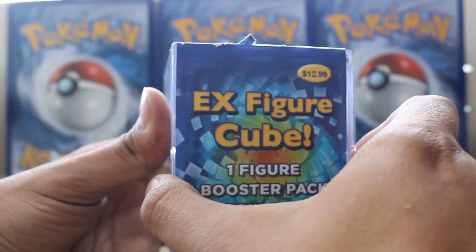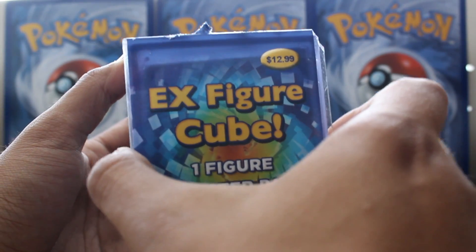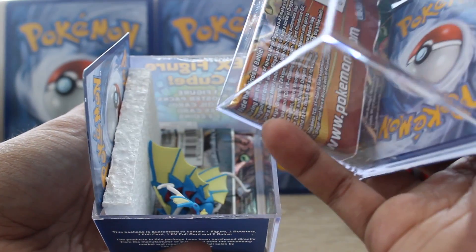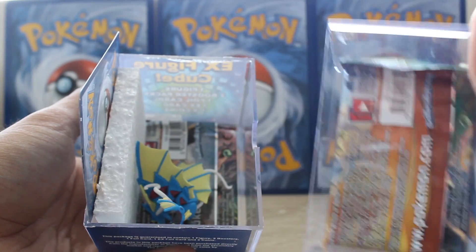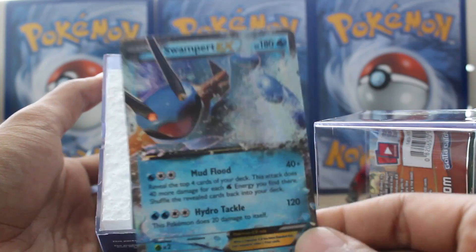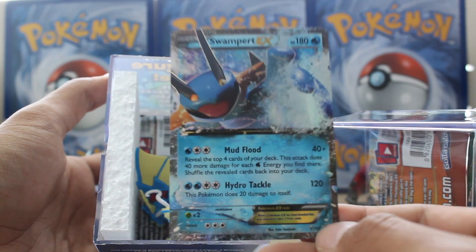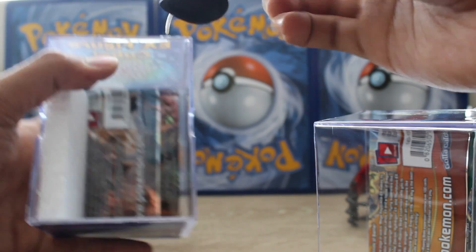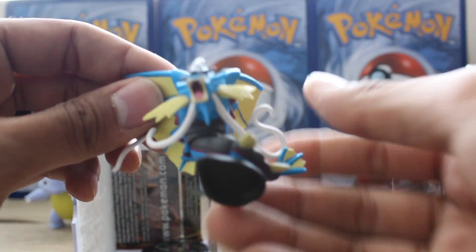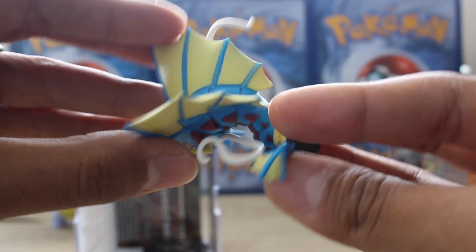This opens just like this. And I say guys, but I mean everyone — ladies, you're included. We will open up and inside we've got our two packs. Let's get this out first. What is this? Swampert EX promo card. Nice. And our toy — that's beautiful. It's a Gyarados!